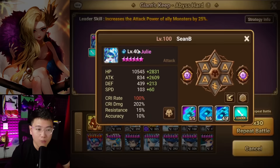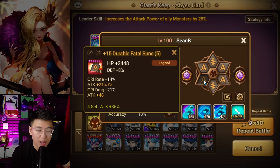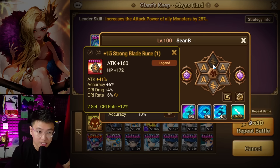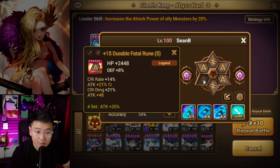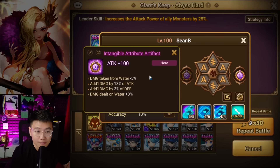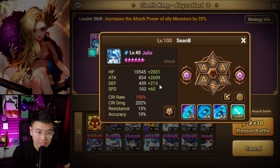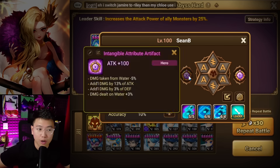First, we have the AoE wave killer, Julie. Julie is on Fatal Blade with Attack, Crit Damage, and Attack. With this build, I want to optimize having the most attack stat possible while also having a lot of Crit Damage. These runes are pretty stacked — really, really good quality. I think this one was a quad, but a low quad. For Artifact, you want additional damage by attack percent, same for the other artifact as well, because you are hitting the Golem without any defense break, and artifact damage ignores defense.